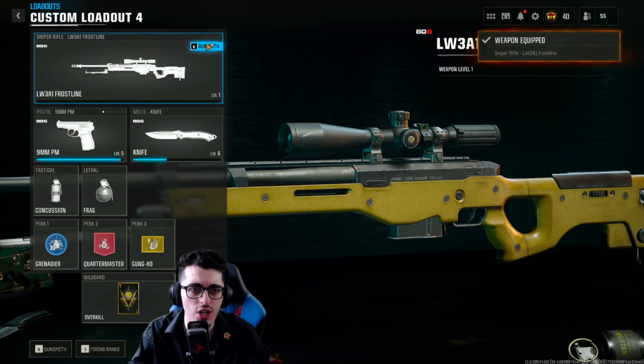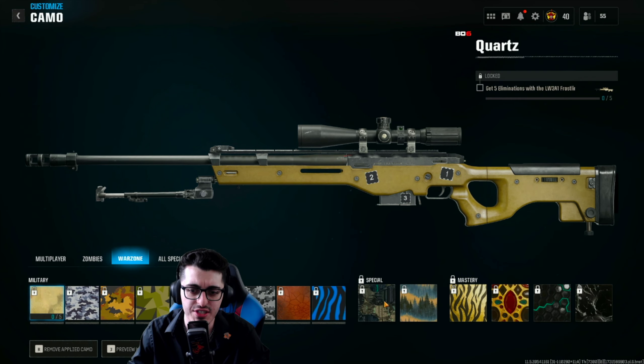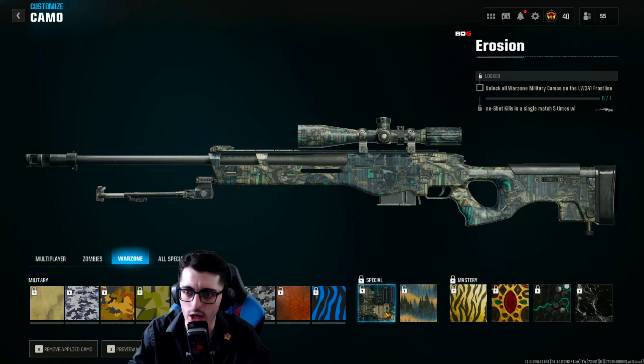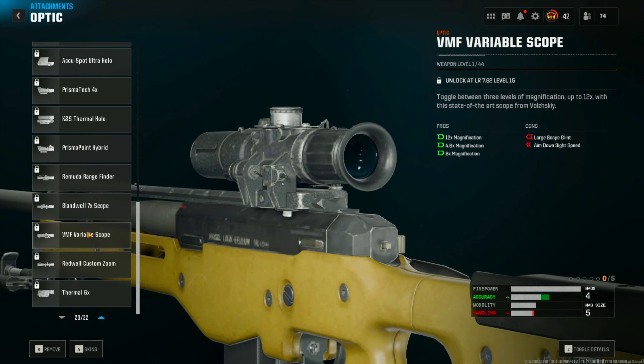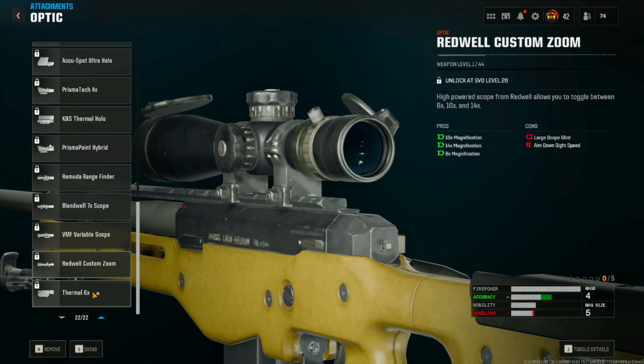For snipers, the LW3's first special is to get two one-shot kills in a single match five different times, followed by five kills at extreme range with the LW3. Extreme range can be measured by checking which optics offer extreme range options in your class — likely anywhere upwards of 7x scope magnification or more.